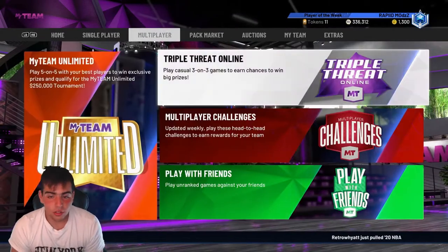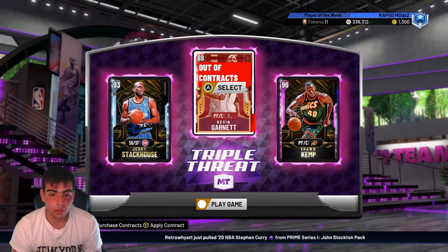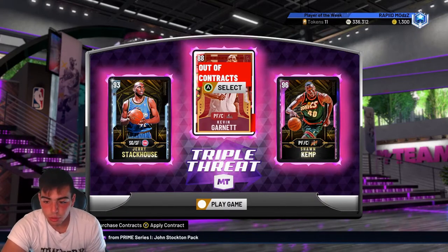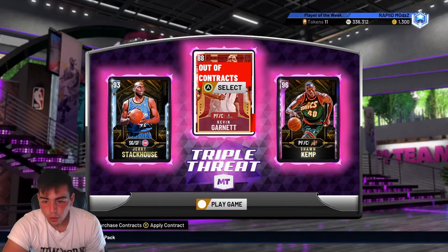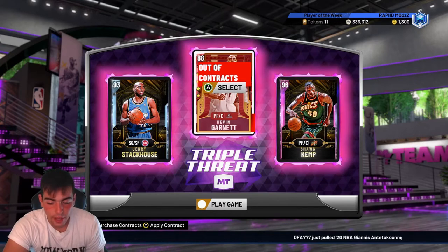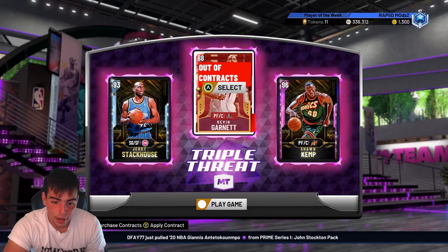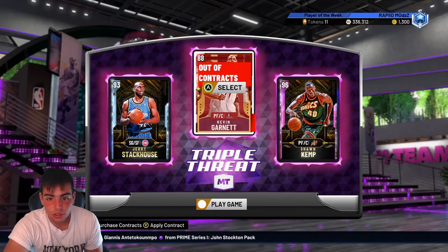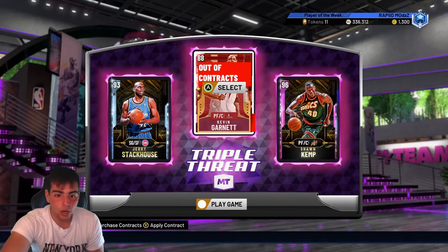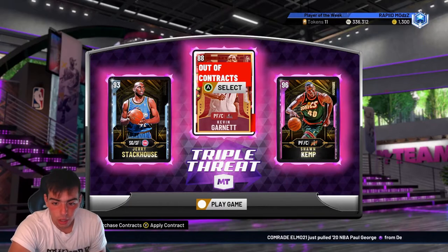This one is ridiculous — Triple Threat Online is so garbage in my opinion. If I go 10-0, undefeated in Triple Threat, my rewards are 200 MT, three tokens, and then 100 MT and two tokens. First of all, if you get the three tokens and then land on it again, it's a contract pack — which is pretty much pointless considering your reward is literally just to give your players contracts. So you're going to play Triple Threat 10 games, need to give them contracts, and that contract pack after the three tokens is literally so pointless.